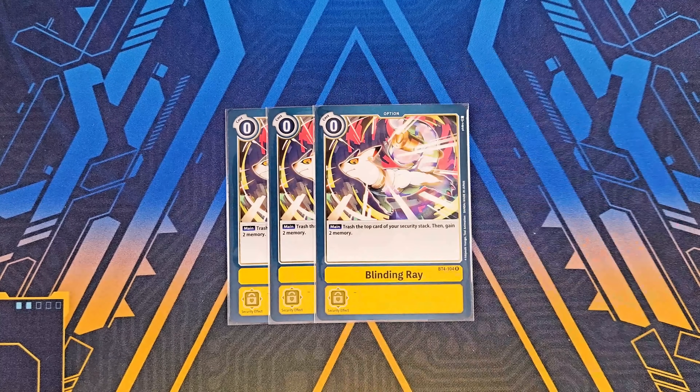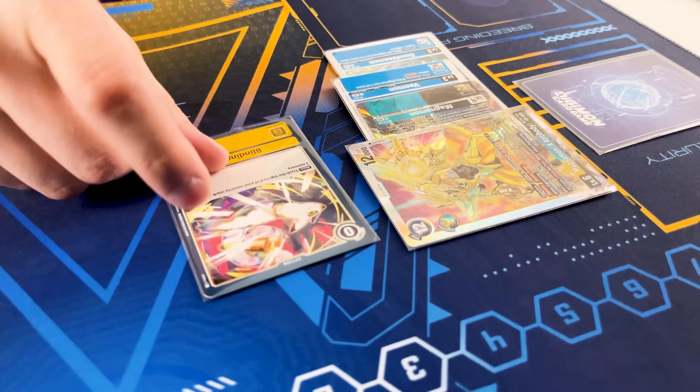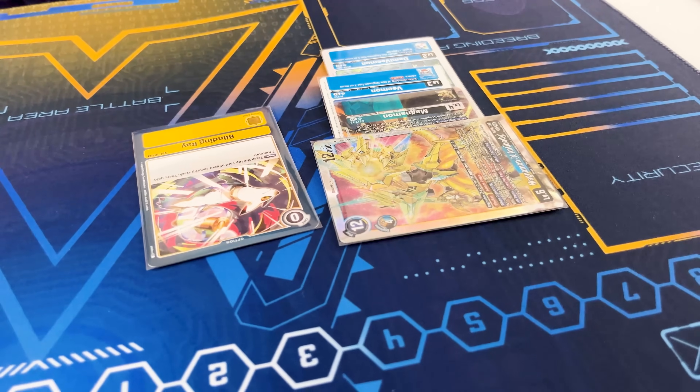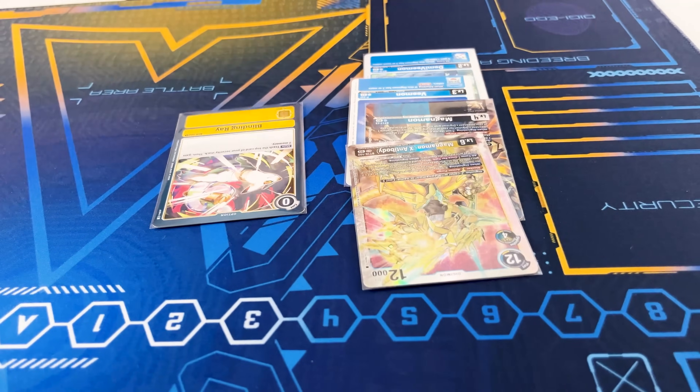Then I'm running three copies of Blinding Raid — not only just to gain memory. This card is very key. Opponents are going to try to play around Magnamon X's immunity by not attacking into security first. This is where Blinding Raid comes in — you can proactively use it during your own turn to take out your own security so that your Magna X can gain immunity all over again within your own control. That's the main reason why we play Blinding Raid.